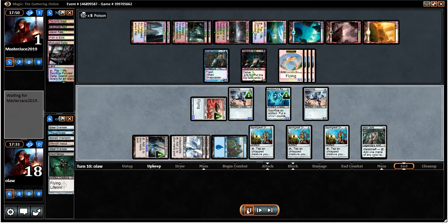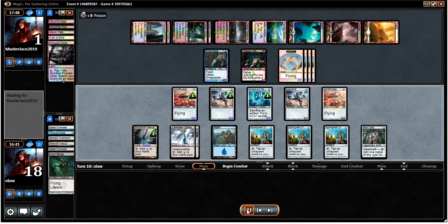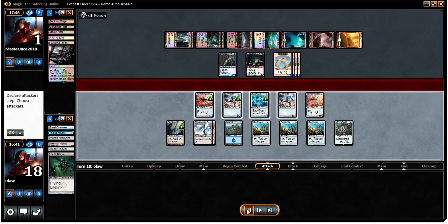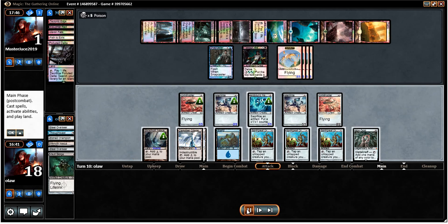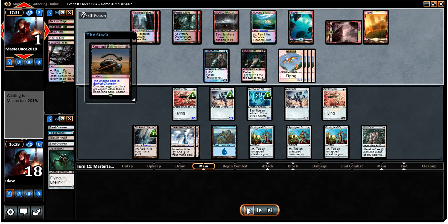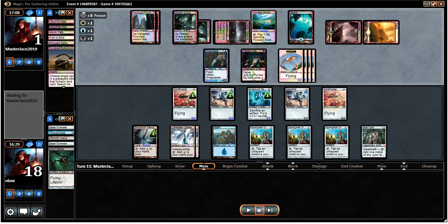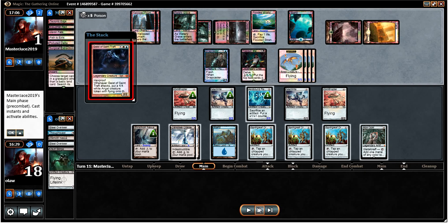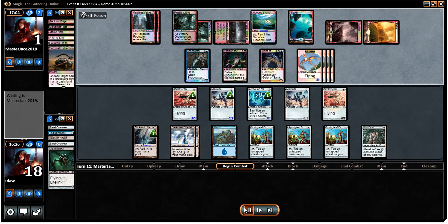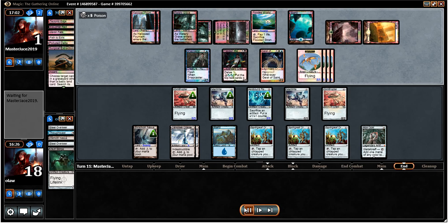Things have taken a turn for the worse. Our opponent is on one life though, so Galvanic Blast is definitely an out to this situation. We're not losing but we're not winning either, which is the unfortunate situation. The opponent uses a Surgical Extraction on Etched Champion, which would have been a potential out. There's only one of those in the deck though, so I'm not too devastated.